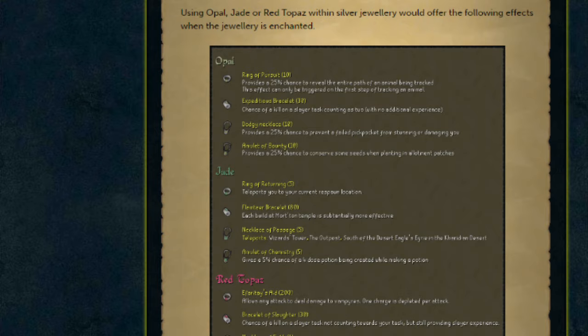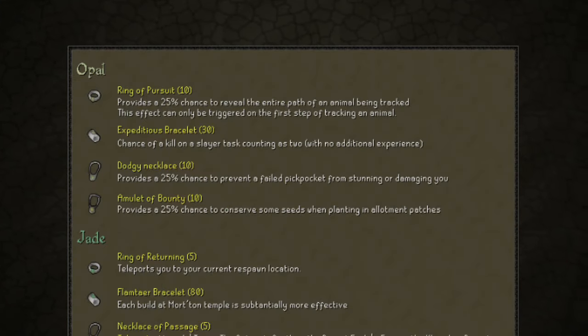The official ideas they've got for the jewellery are: with an opal you'll be able to create a ring of pursuit, which provides a 25% chance to reveal the entire path of an animal being tracked. This effect will only be triggered on the first step of tracking an animal. There's the expeditious bracelet, which gives you a chance of a kill on a slayer task counting as 2, however no additional experience is gained, meaning you'll be able to go through your slayer task a little bit quicker and hopefully get your slayer points up faster.